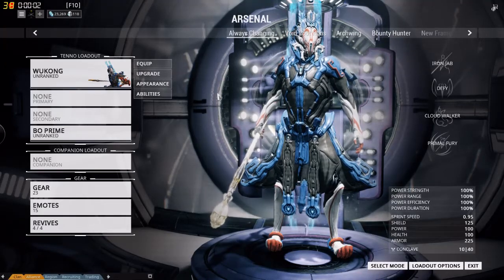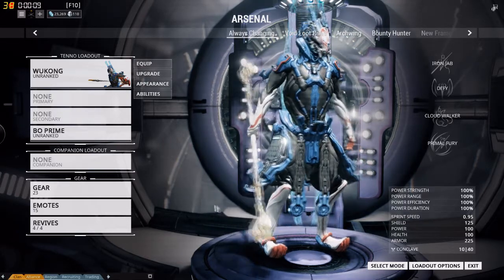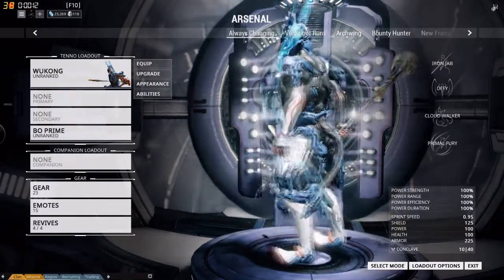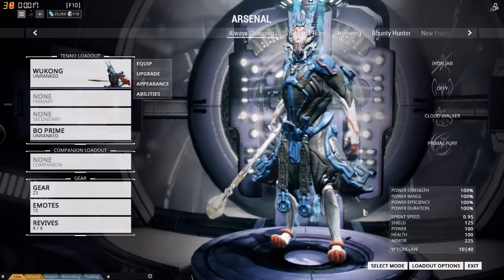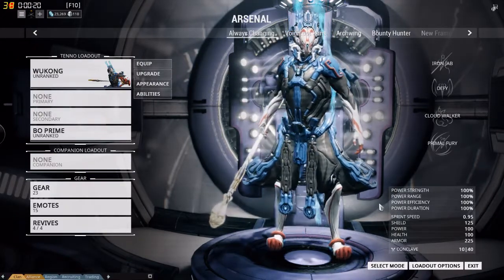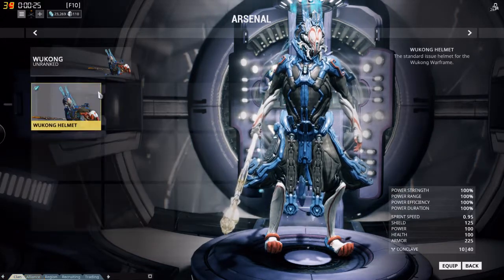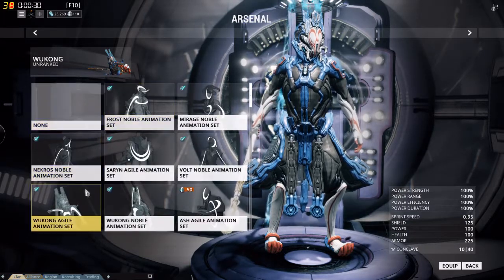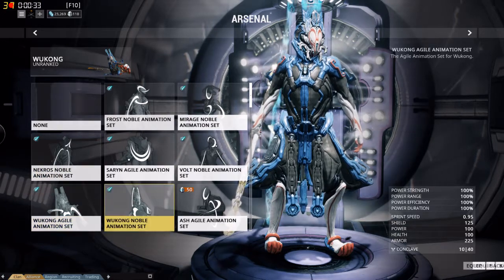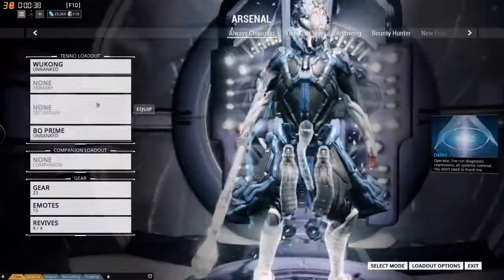What's up guys, so here he is — the long-awaited Wukong warframe. He's looking pretty sweet. Based on the lore, I believe from Chinese lore, he is a bow-wielding warframe. He's depicted as a monkey who basically wields a staff, and it's pretty sweet. He looks really cool; I'm sure he's going to be awesome to play as a warframe.